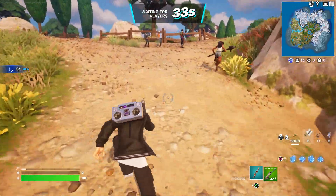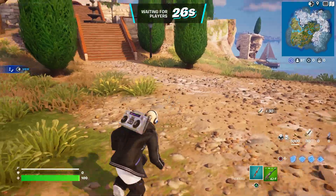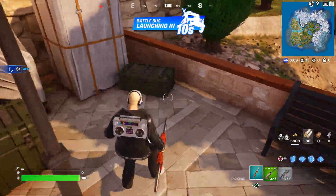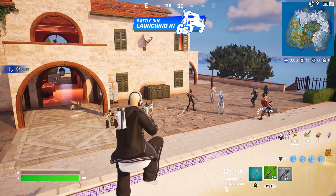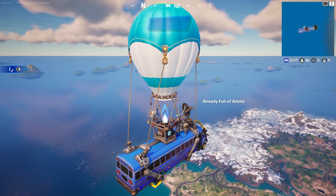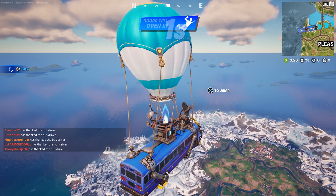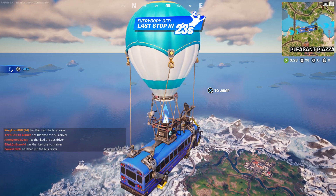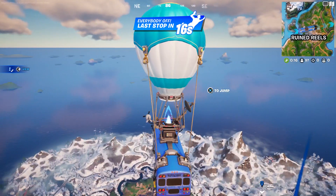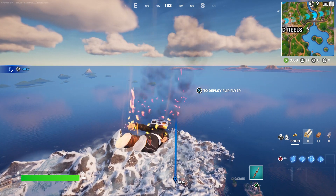People have been losing these types of skins from their locker, so I recommend you check your skins. If you never had the Psycho skin, do this method — it's going to help you out, it doesn't take long, just give it a try. If you see Travis Scott in the lobby, that's because people are doing these steps. Press down on the D-pad when you spawn by the Battle Bus to thank the bus driver, then we're going to go to Hillside — I'll jump out and fly right over there.